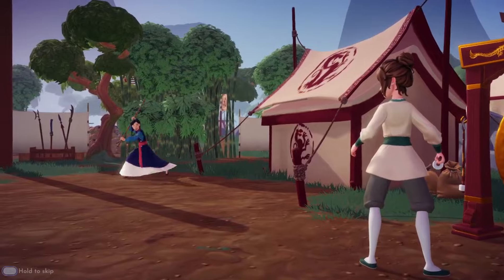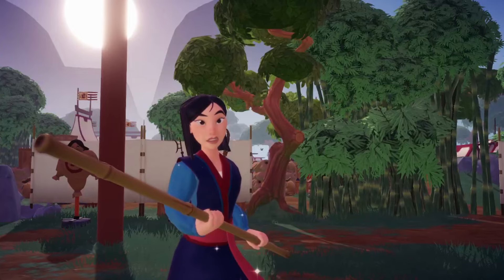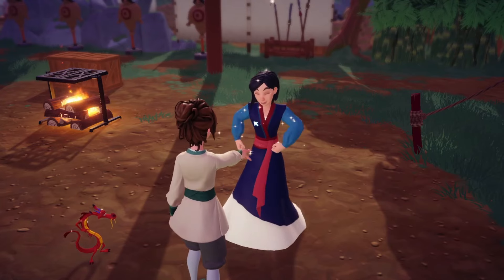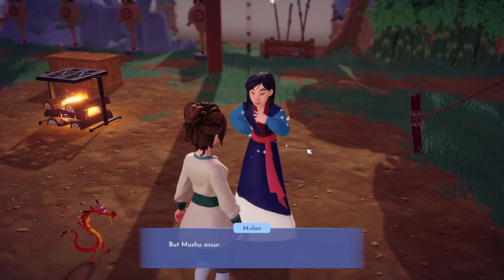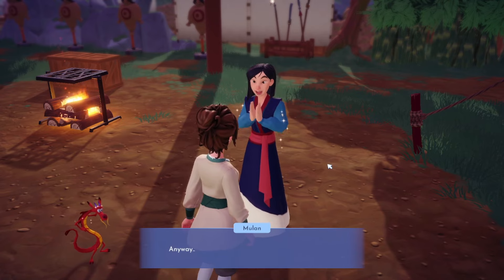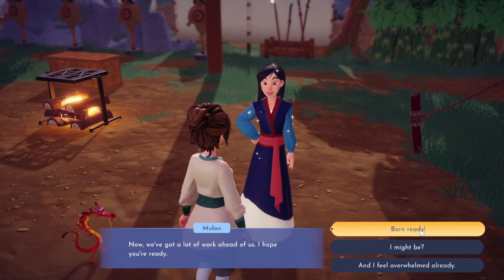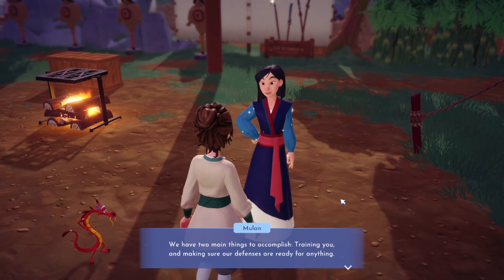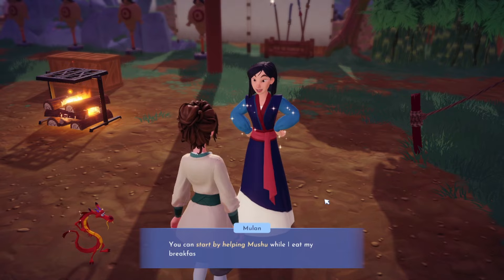I ring the gong and call out awkwardly. Mulan appears! She says: 'This is a surprise, I didn't expect anyone else to be here. But Mushu assures me you're a late recruit and not a spy - which I'm sure was the first conclusion he jumped to. Anyway, welcome to our training camp and thanks for the breakfast! Now, we've got a lot of work ahead. We need to train you and make sure our defenses are ready for anything.'